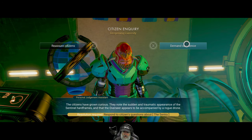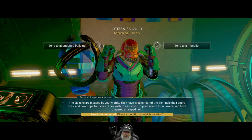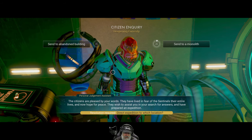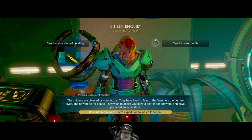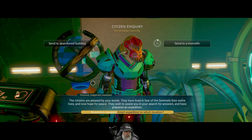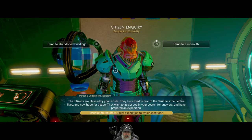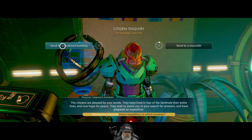I'm not going to be an asshole — let's just reassure them that I've got it under control. Citizens are pleased by your words. They've lived in fear of the sentinels their entire lives and now hope for peace. They wish to assist in the search for answers and have prepared an expedition. Let's go to the abandoned building.